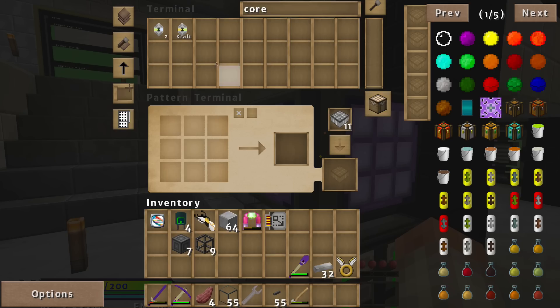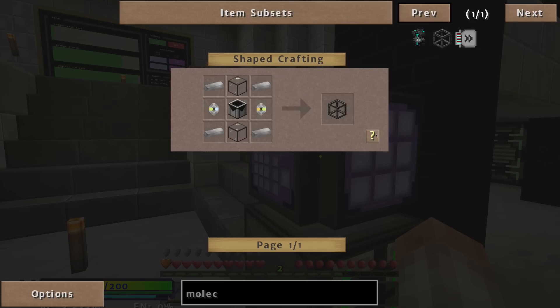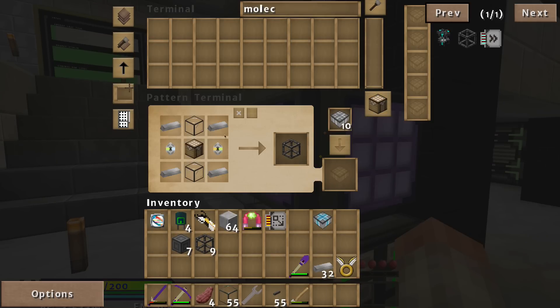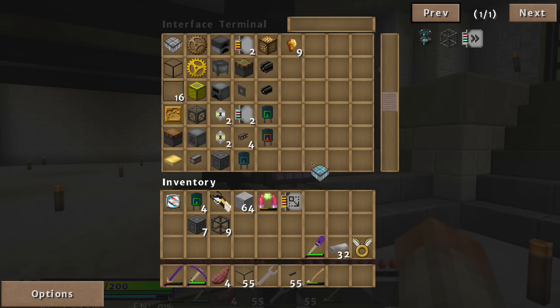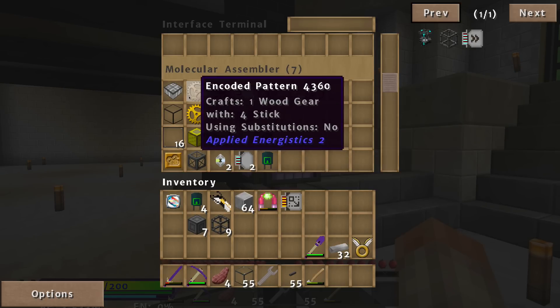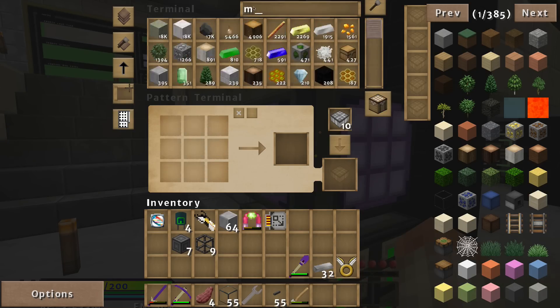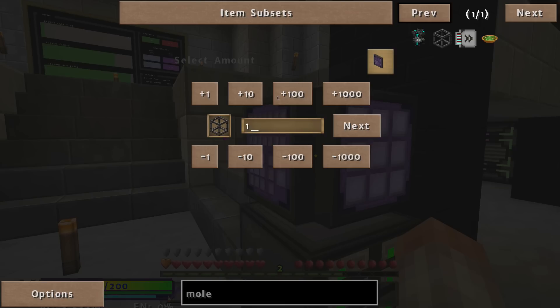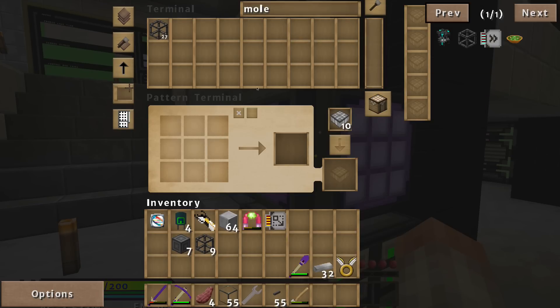Now I'm going to put this into here, and I'm going to put it on a line that really doesn't have any other AE2 stuff. So I have one here and one here, but those will never be crafting at the same time. Now I'm going to search for molecular assembler, and it's going to be craftable. And I'm going to make like 30 of them. Again, the system I have set up is extremely fast. So I have plenty of those.